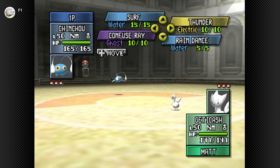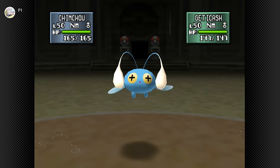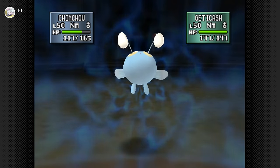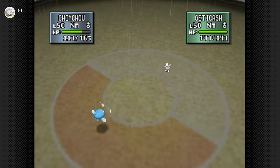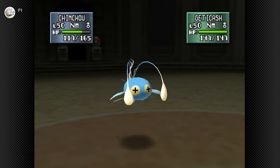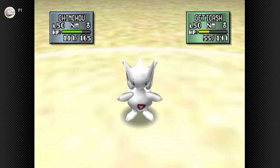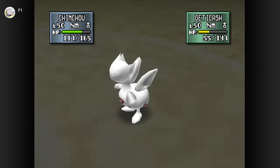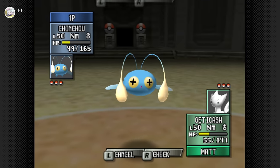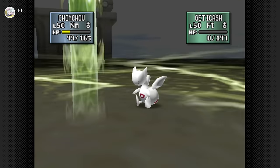We're going for Rain Dance and then spamming Thunder — or rather sacrificing the lead so the other Pokemon can safely spam Thunder. Rain continues to fall. I'm outspeeding, and it's funny that this little fella is so good here.